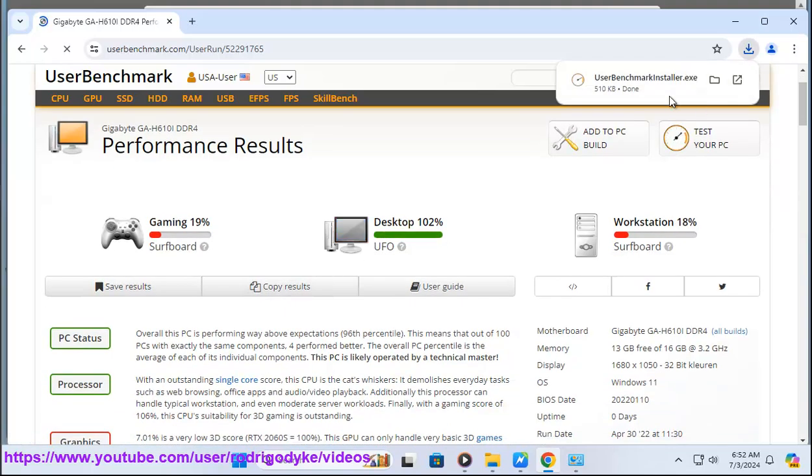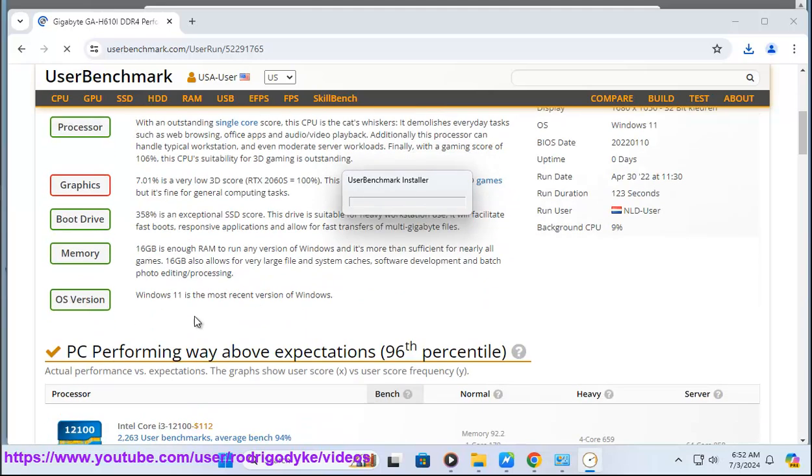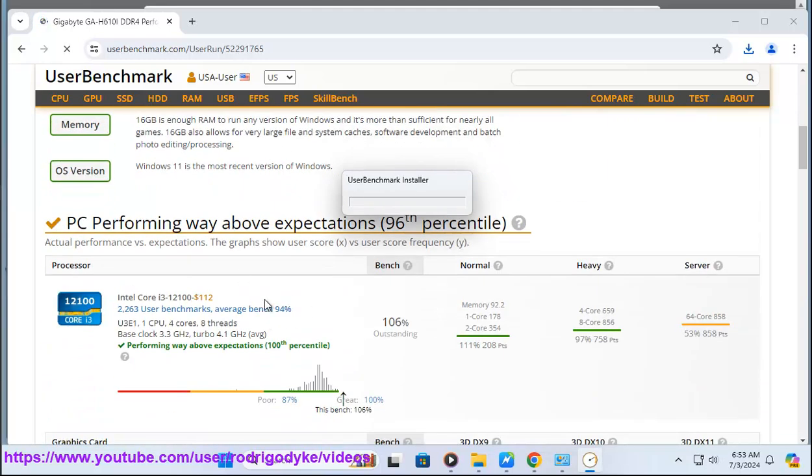The change involves a new CAPTCHA system that requires users to play a game where they must eliminate ships before they can proceed with the benchmark tests. This has been a point of confusion and frustration for some, as it adds an unexpected step to the process.